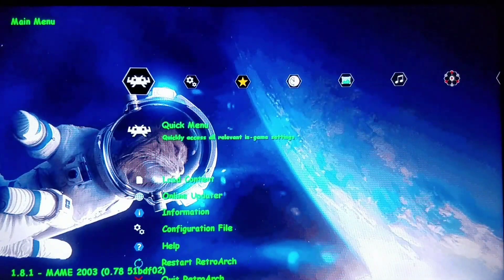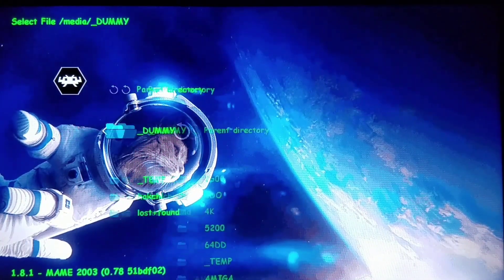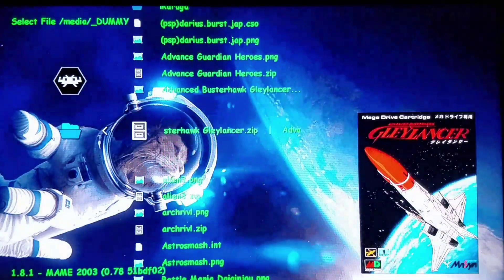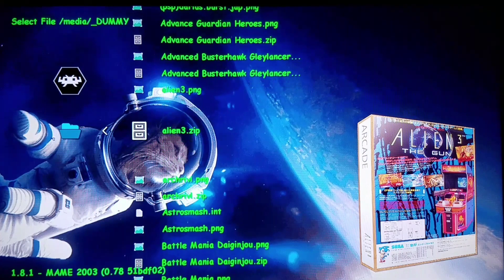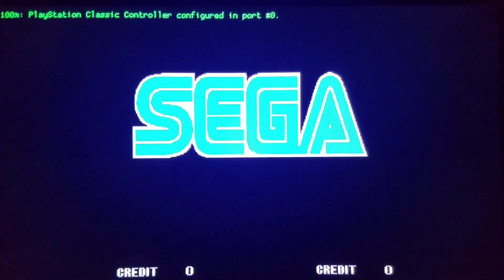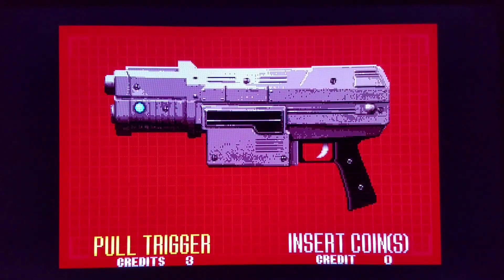We're going to go to another game — Alien 3 Arcade — our final game today. Another game that had control issues. We're going to run this on MAME 2003 Extreme. I'd love to have your feedback on which lightgun games you like to play, and I'll try to have them worked up accordingly. If you want any borders for games such as Terminator 2, let me know — I'll do a final border to show you how they work, maybe Double Dragon for a brief moment.